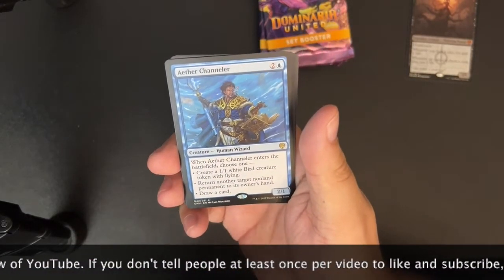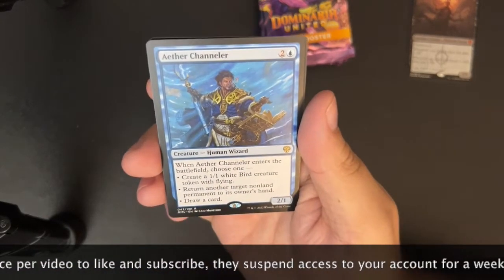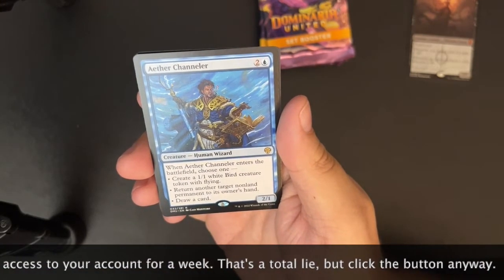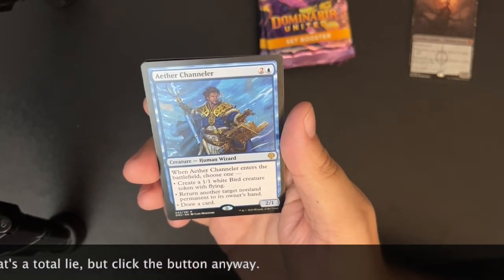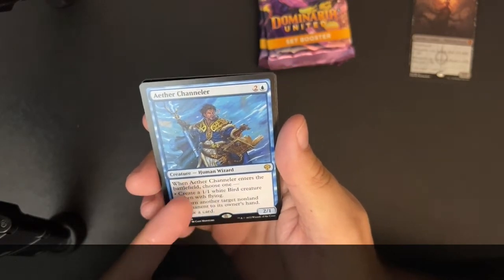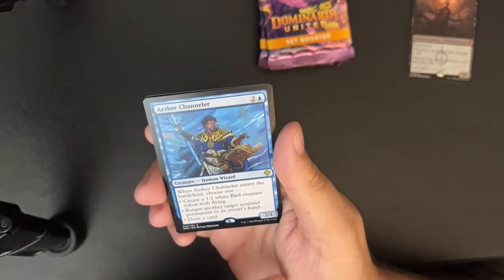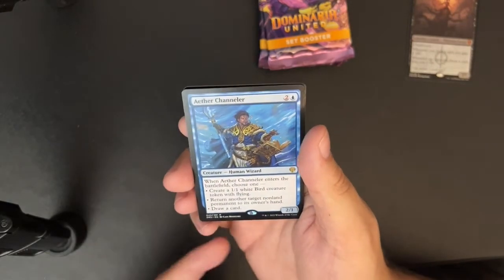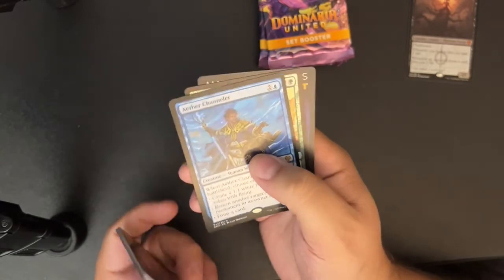Aether Channeler — two and a blue for a 2/1 human wizard. When Aether Channeler enters the battlefield, choose one: create a 1/1 white bird creature token with flying; return another target non-land permanent to its owner's hand; or draw a card. These are multiple effects that have been stapled onto creatures with this mana cost for a long time and they've always been fine cards — fantastic in limited. I would probably run this in a blink commander deck.